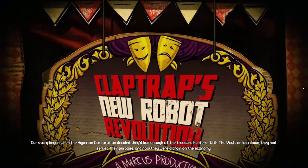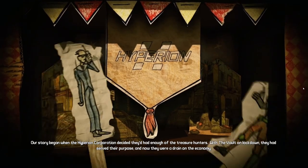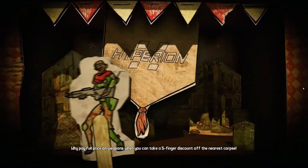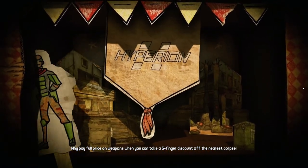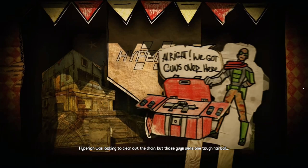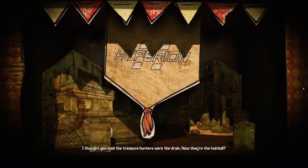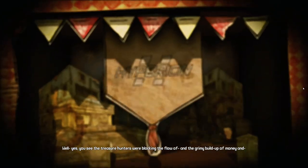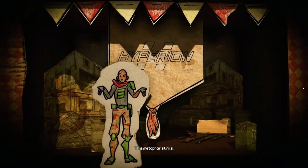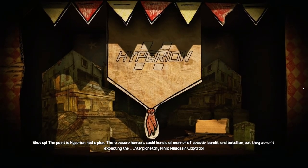Our story began when the Hyperion Corporation decided they'd had enough of the Treasure Hunters. With the vault on lockdown, they had served their purpose — now they were a drain on the economy. Why pay full price for weapons when you can take a five-finger discount off the nearest corpse? Hyperion was looking to clear up the drain, but those guys were one tough hairball. This metaphor stinks. Shut up! Point is, Hyperion had a plan.